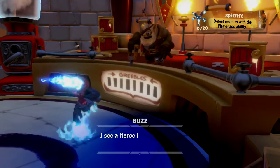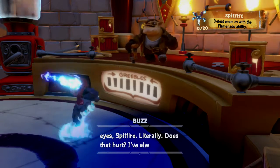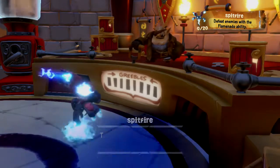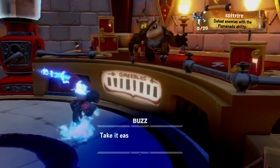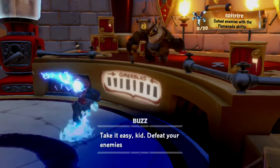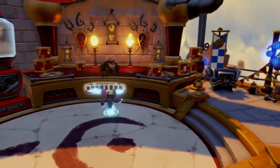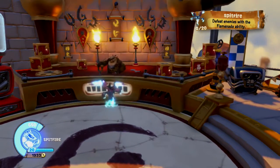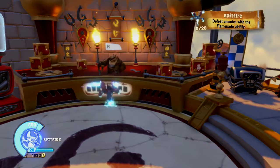I see a fierce light in your eyes, Spitfire. Literally — does that hurt? I've always wondered. Anyway, think you can take on my training challenges? Take him on — nothing to it, give me the works. Take it easy, kid. Defeat your enemies with the Flame NATO first, and then we'll see what you got. Don't forget that I asked you to defeat enemies with your Flame NATO abilities, Spitfire. Alright, that's what we've got to do.